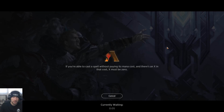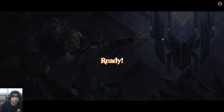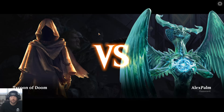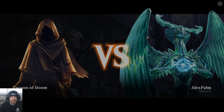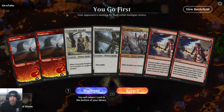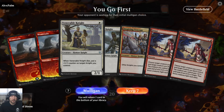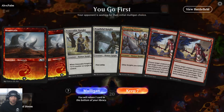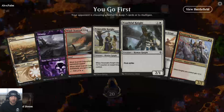Mostly this deck is just about small cheap creatures and some removal, some burns, some instant speed kills, that sort of thing. Nothing special, because everything does have to be commons or uncommons. If I've learned anything, it is don't trust my first two draws to try and get a white mana, so I'm actually going to mulligan that.